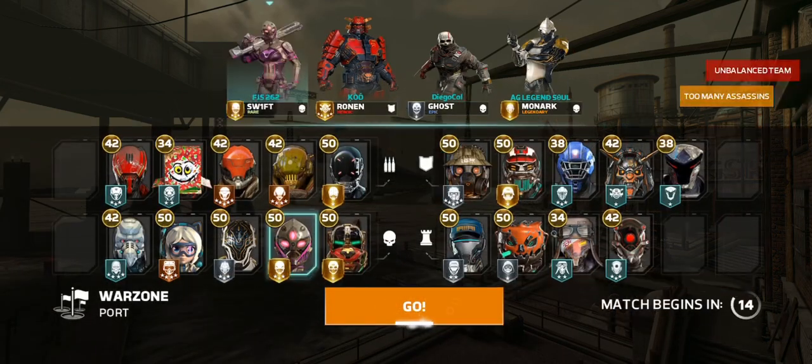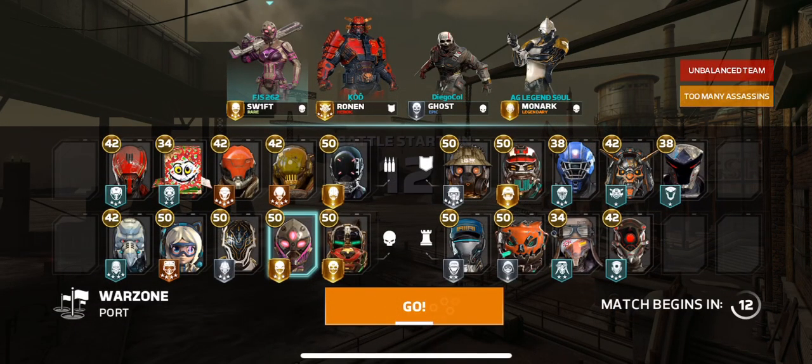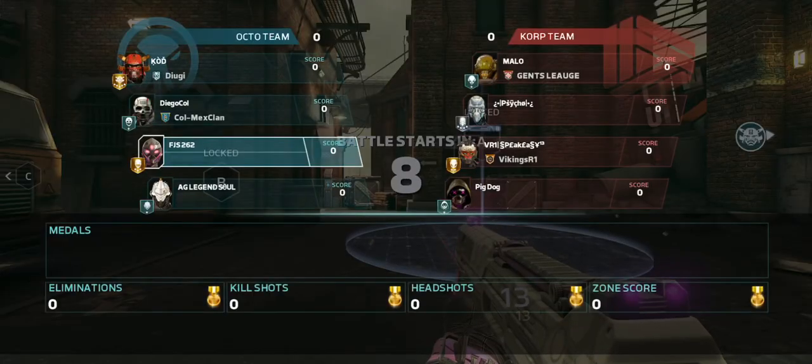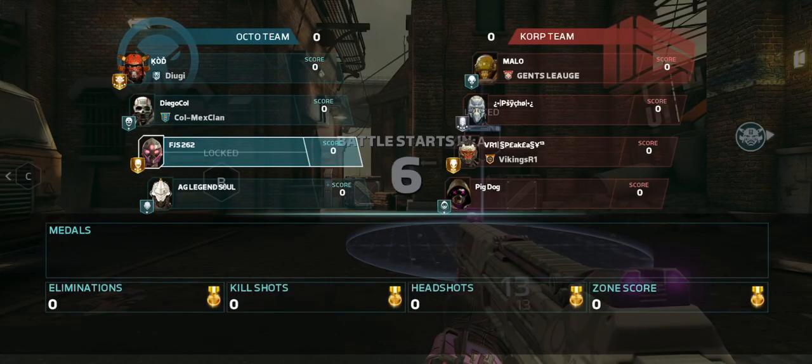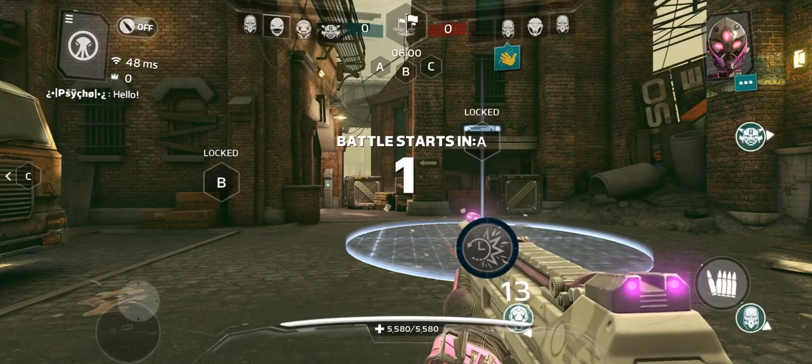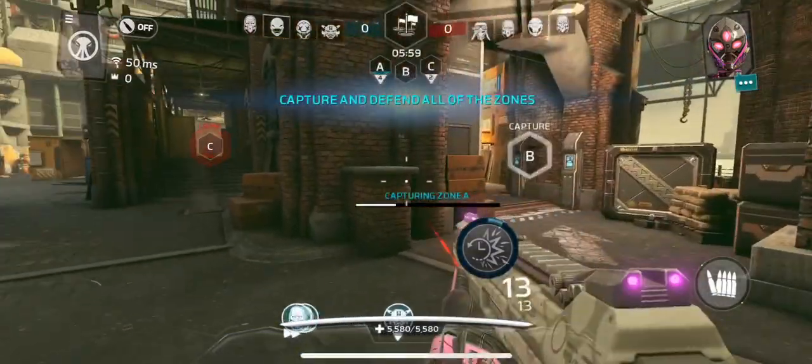What's going on guys, got some Modern Combat Versus action coming at you — hope you guys are all having a fantastic day. Check it out, we got the Coil Swift camo and skin unlocked. We're gonna give it a shot here, playing some Warzone on Port — here we go.